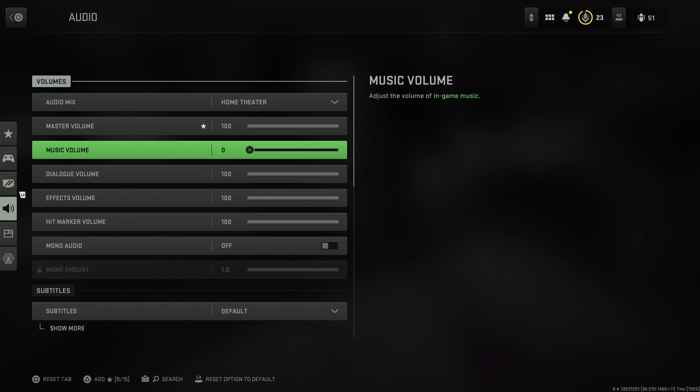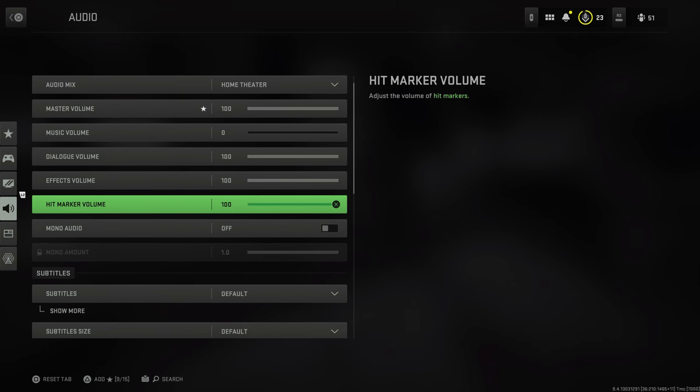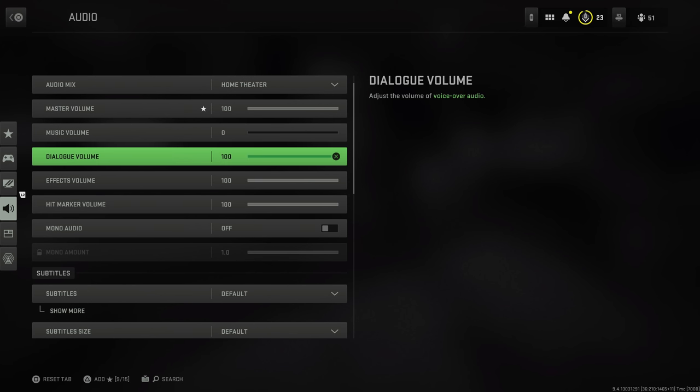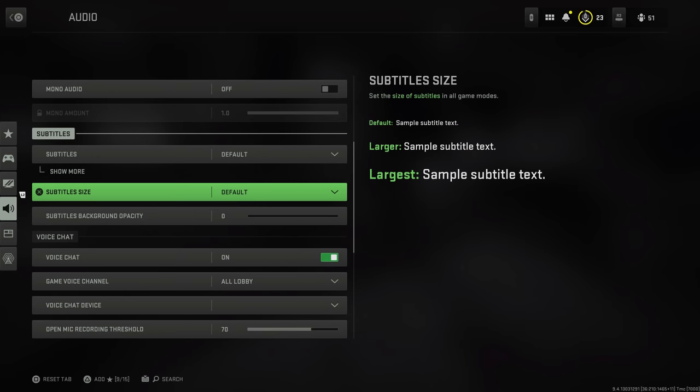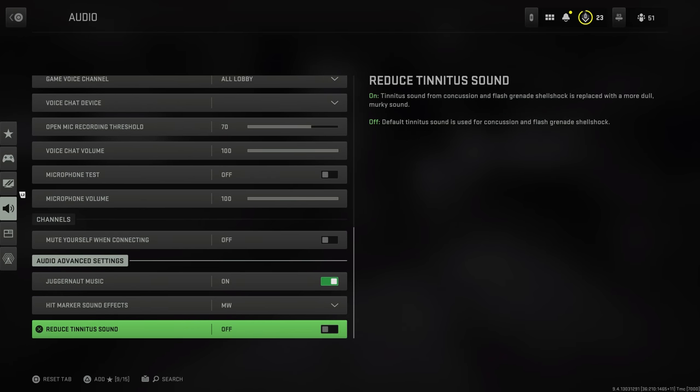Music volume at launch in Warzone was a big issue — the end-game music was so loud you couldn't hear footsteps. So drop music volume to zero or 50 if you want. Effects volume covers footsteps and helpful audio cues — keep that up. Hit marker volume you can lower if you like. Dialogue volume I'd keep up as operators give useful call-outs. In advanced audio, you can change hit marker sounds, toggle Juggernaut music, and there's a new option to reduce tinnitus sound — replacing the harsh ringing when stunned or flashed with a less harsh hissing sound.